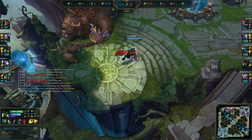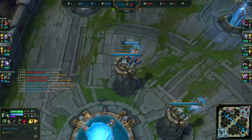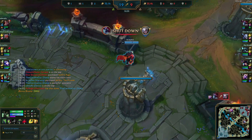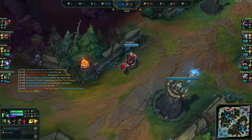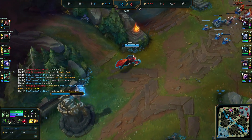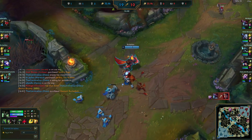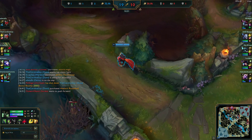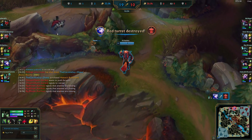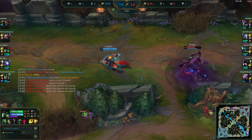We're not super far ahead in terms of levels — only level 11, one level up on Karthus — but we have such a gold advantage from kills that we have an item advantage. We don't really have an XP advantage but you don't need it on Warwick; that's the beauty of the pick. The idea is to perma-roam, help your other lanes get ahead, and constantly be on the map creating pressure on every lane.